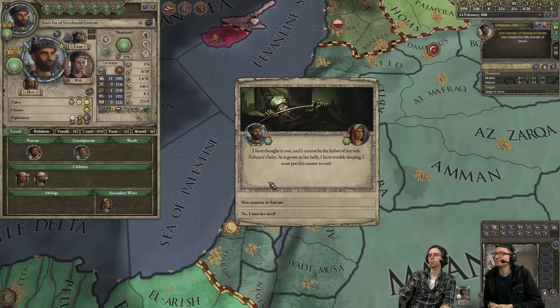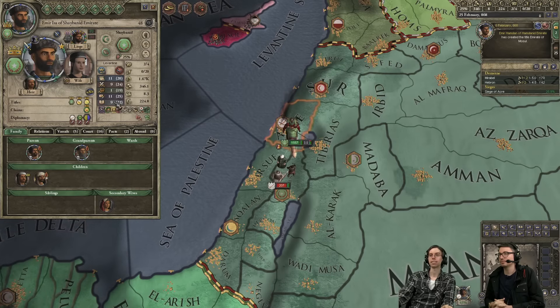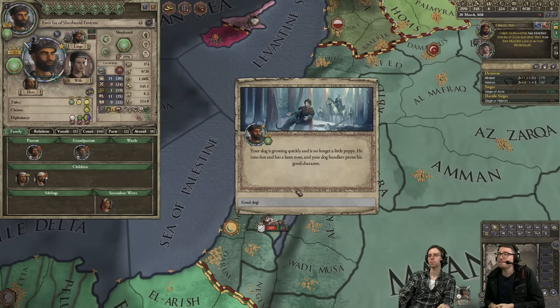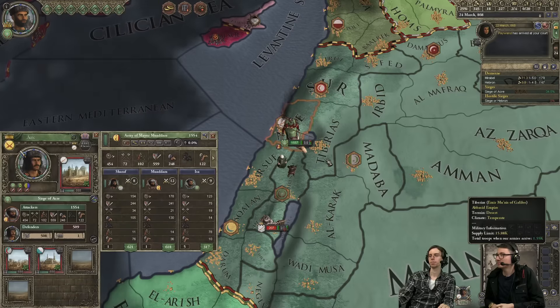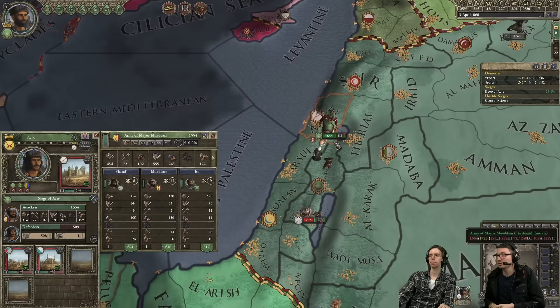We've only got two wives and they're both pregnant. I'm still paranoid so I must trust her word. But I can also get more wives. Let's find another wife — the safest course is to have someone with no libido, someone who just does not want to do any of the baby-making stuff. Then we don't have to worry.